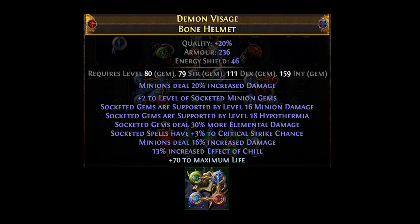The first step, as with any craft, is to identify the mods I want for the item. In this case, the mods are plus 2 or 3 to minion gems, gems supported by minion damage and hypothermia, spell crit chance, life, and I also wanted the 30% more elemental damage to socketed gems, which is an essence mod.